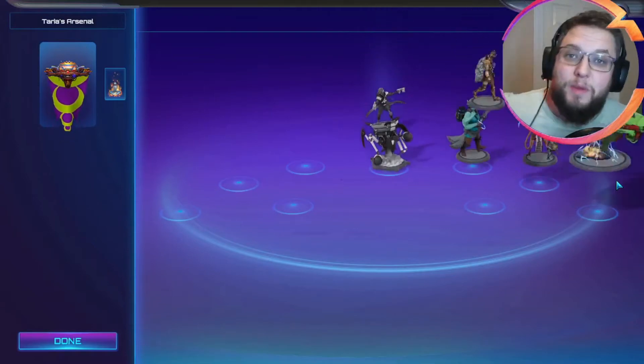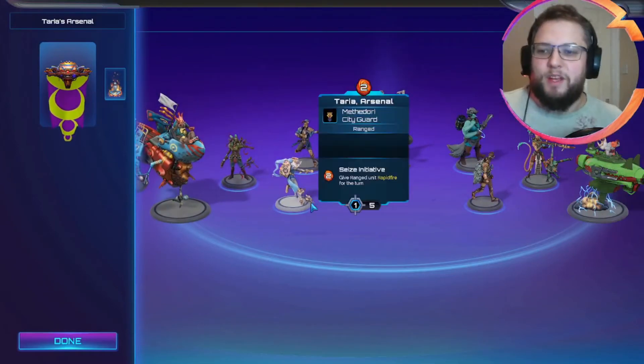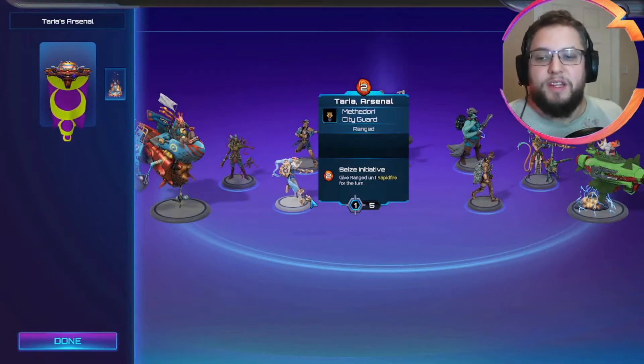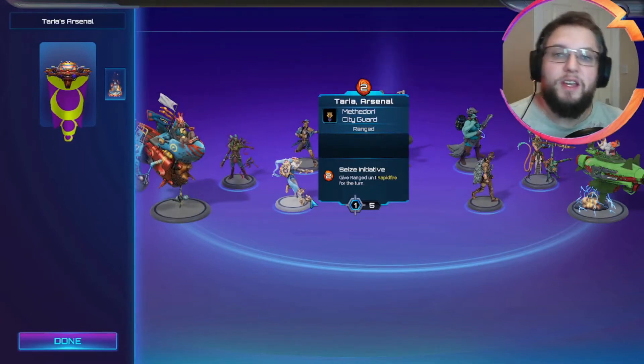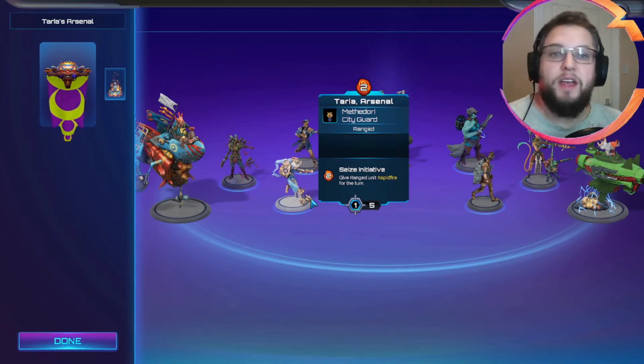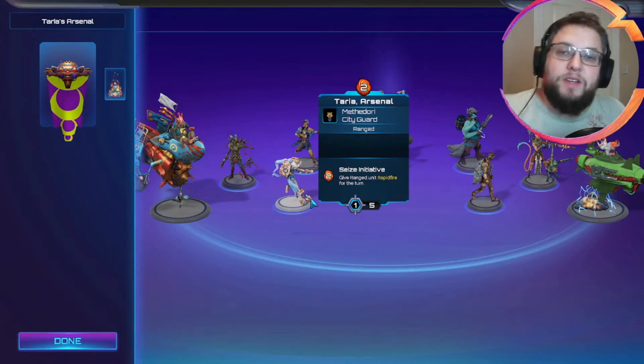Obviously you can tell who we're building around — it's going to be Taria. Before anything else, what Taria does is give a ranged unit Rapid Fire for the turn, so that basically means it gets to attack twice. There's things in the game like Fioria who gets lots of attack, but that only applies to one attack, so we haven't put her in the list. What we've tried to do is find as many things that work well with Taria as possible.